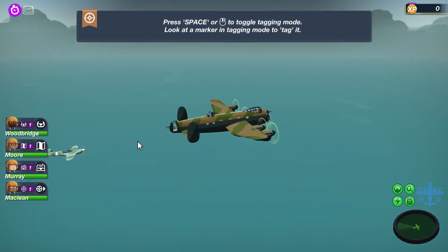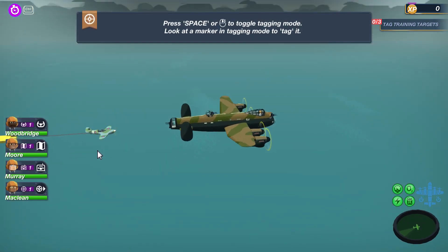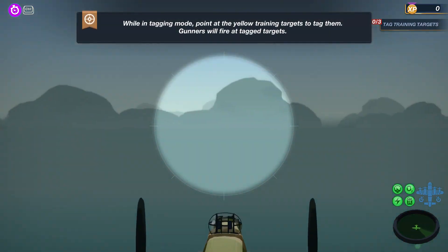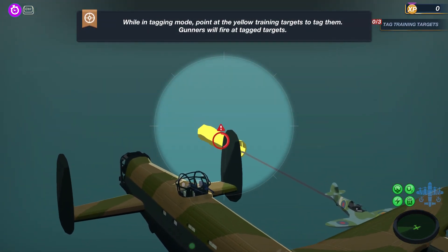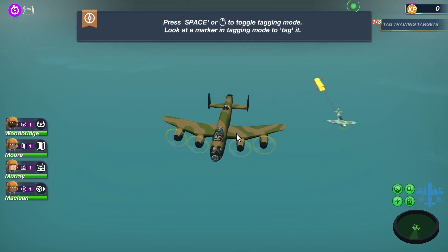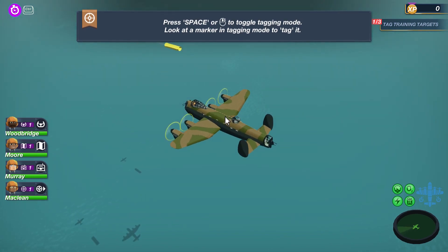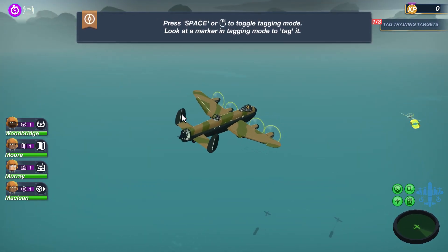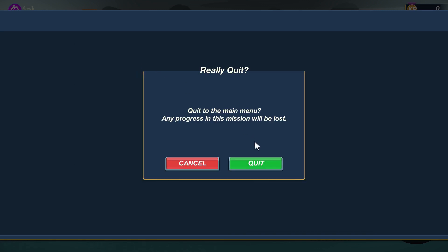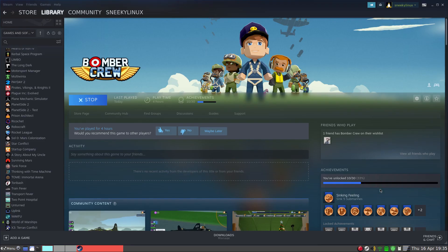Press space or right to toggle the tagging mode. I need to look right over there - we're going to tag him. Okay, proves how long since I've played the game, but yes at the end of the day it does work, I just need to get back into the controls. I'm going to come out of that game, quit to main menu, quit again - it's going to save for us - then quit the game completely and move back to our screen.